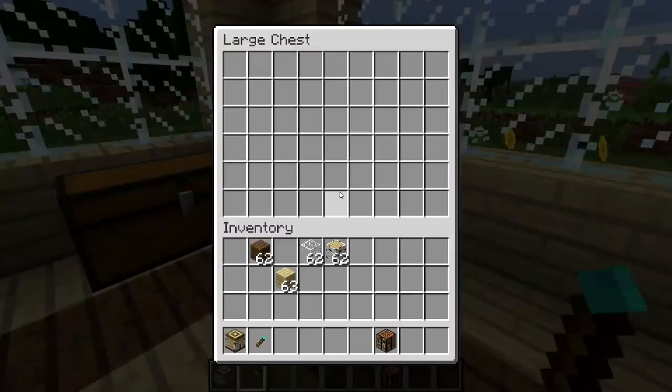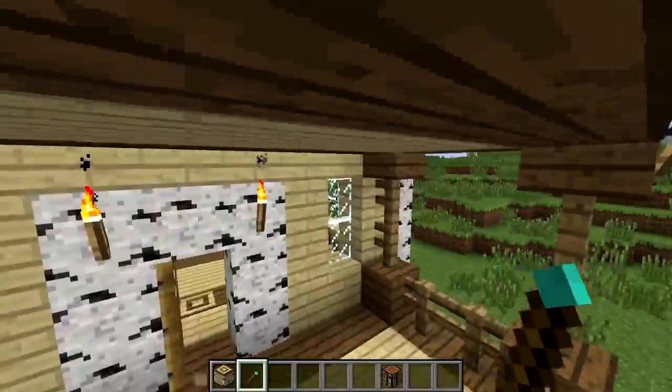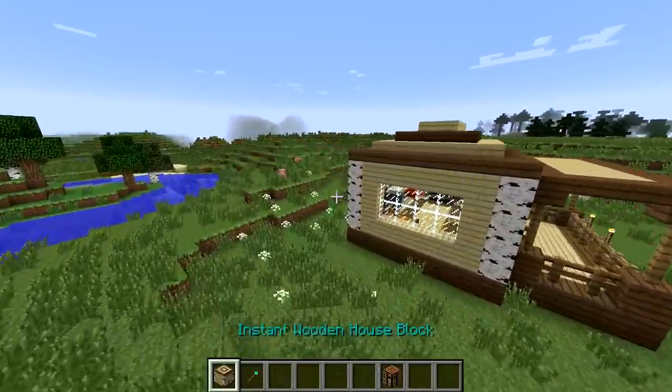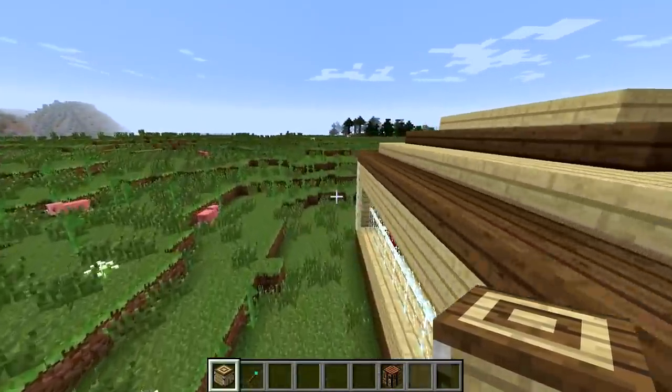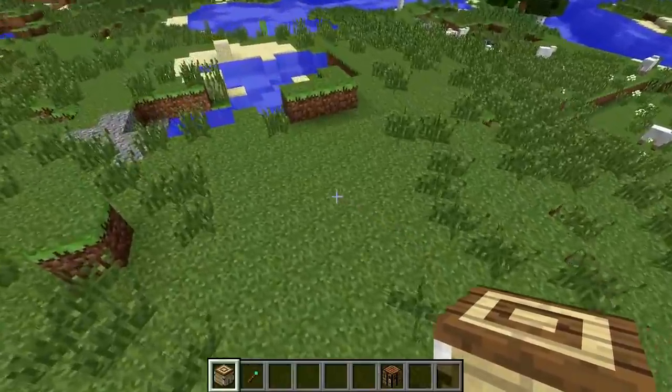There we go, we got a house. These chests give us nothing, but we do have a sheep in our house — that's a little bit weird. Let's just check out this house, look at that! Very, very cool. So we just crafted that with the crafting table, very awesome. And we can actually just spawn a ton of these around the place — we can make like a little village.